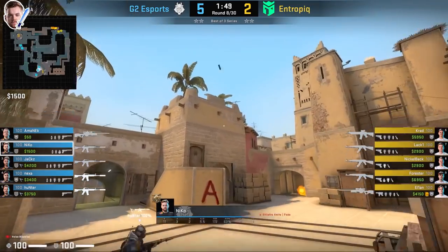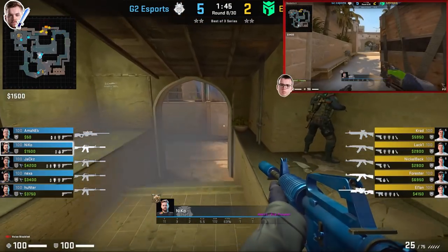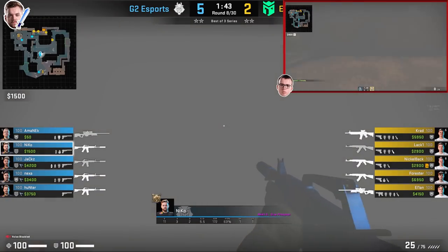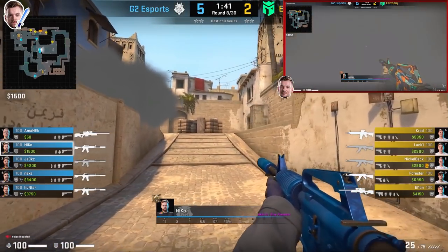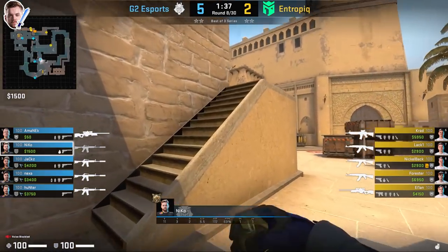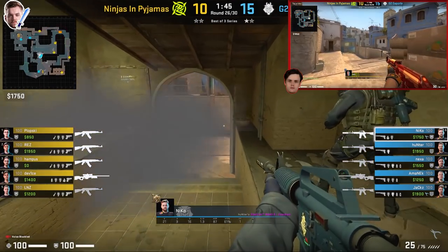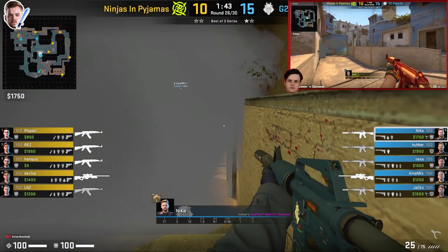Now let me show you some of Nikko's aggression. In this round, Hunter and Nikko are going to play towards connector. Nikko smokes off con, Aminek throws a flashbang through con, and when they swing they do it together so if Nikko dies, Hunter can trade. However, they don't see anyone mid so they fall back towards A. In the round against NIP, they do the exact same aggressive play, but unfortunately Rez is going to play anti-flash and gets them both.